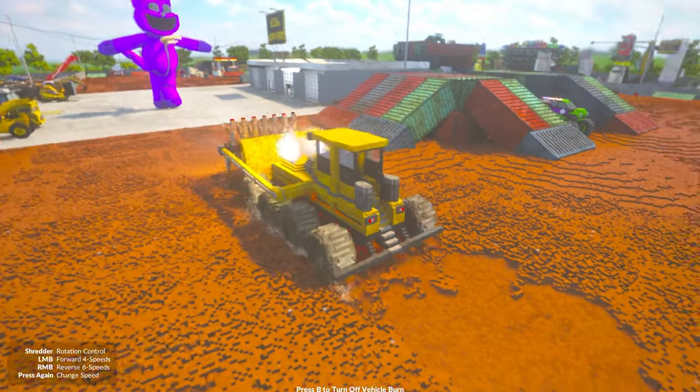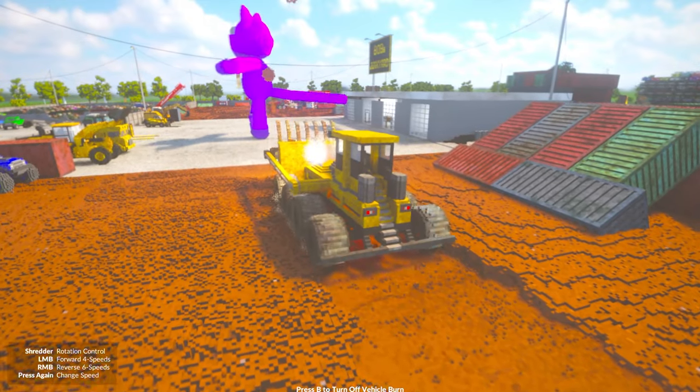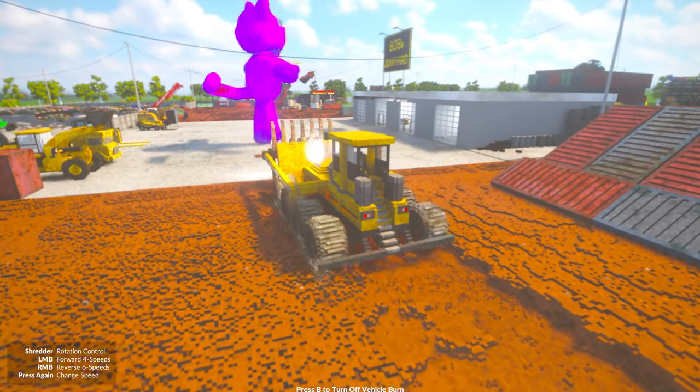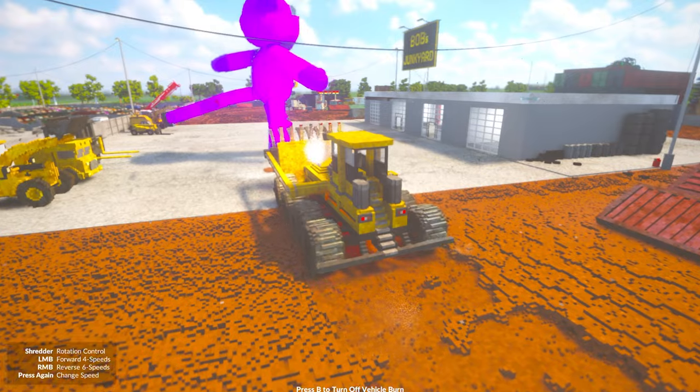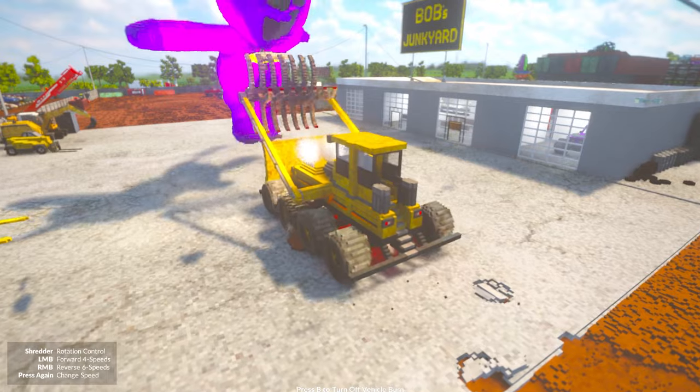All right, Catnap, I'm coming for you. We've got the Shredozer. This thing is going to shred him so good. If he just could hold still — he's moving around quite a lot. It's like he's trying to fight it. You can't fight a champ. You cannot fight Shredozer.